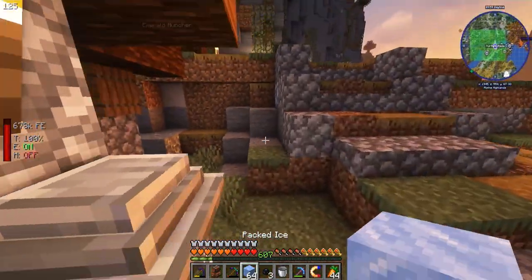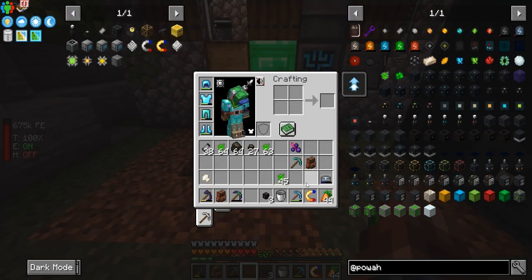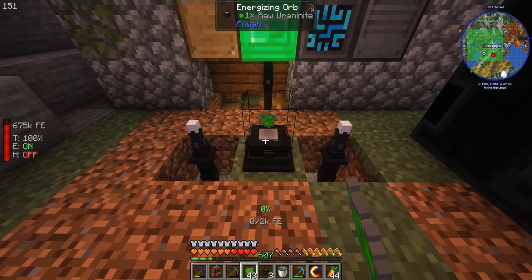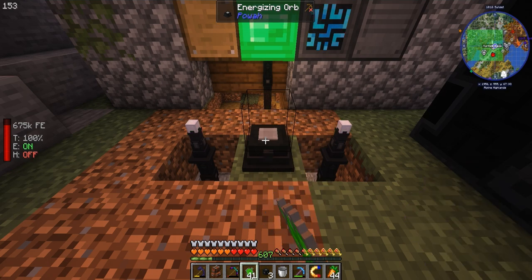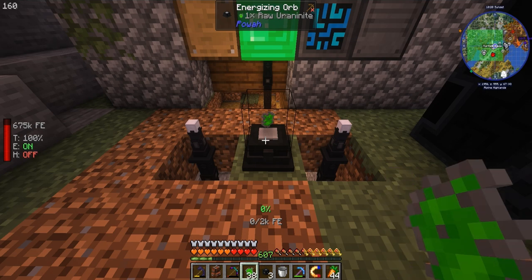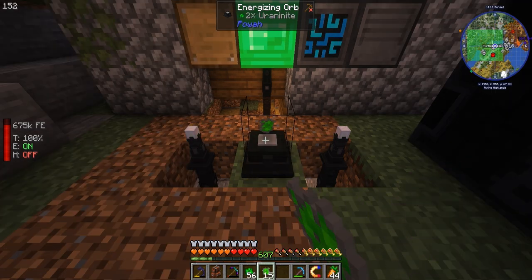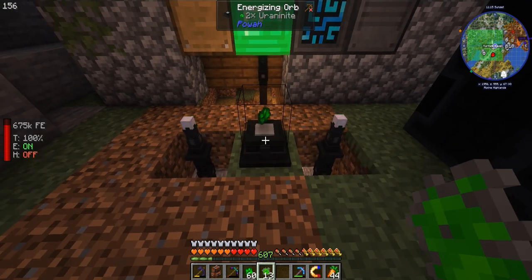All right, so we'll give it some packed ice here — negative eight coolant, which is great. And we do actually need to generate a little bit more of the uranite. Once we get some decent power coming in, we can actually automate this process by just having a hopper on one side and then an item pipe on the other side pulling out a specific item. It's really simple.